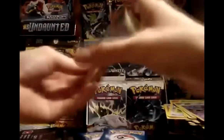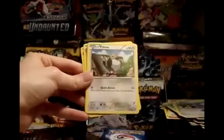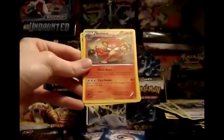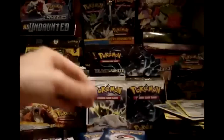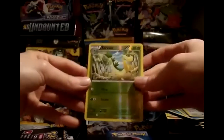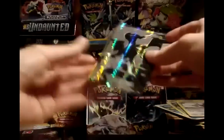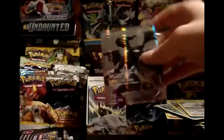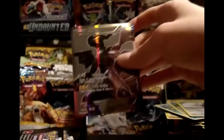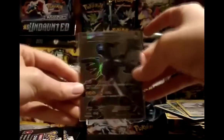Still wondering why they have codes in different spots. Pack 21: Woobat, Lillipup, Ducklett, Klank, Pidove, Super Scoop Up, Simisear, and Tranquill. My reverse — another Reverse Servine, which is really cool. Ultra Rare Zekrom! I'm just going to pop this in here — beautiful, beautiful card. I'd focus more on it, but I've still got more packs to open.